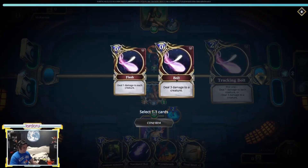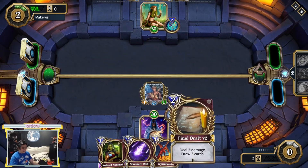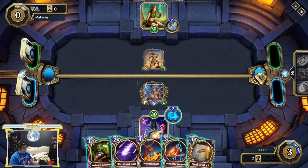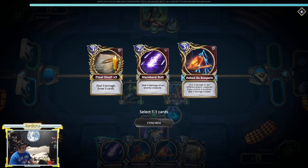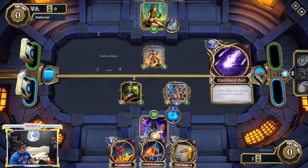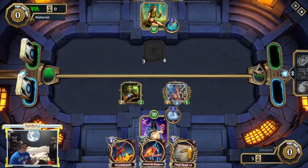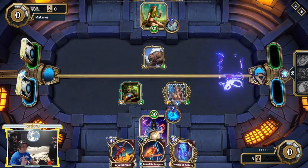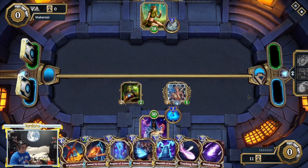Going for Tracking Bolt. Next turn if we cast anything costing three, this creature becomes a three-three and we can deal three damage on turn three. We cast Defend the Rampart — literally doing board control, the only problem is we don't have card draw yet. Turn four deals four damage and we manage to draw four cards — that's the advantage of having Demetrios. Turn five we can cast this one; it looks promising.